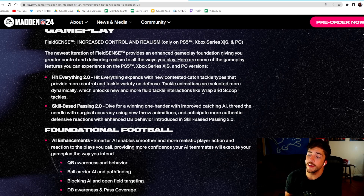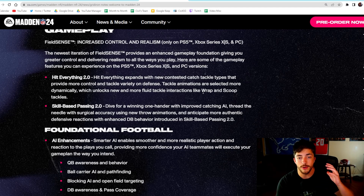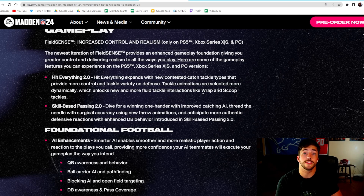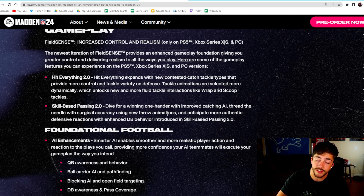Skill-based passing 2.0 — dive for a winning one-hander with improved catching AI, thread the needle with surgical accuracy using new throw animations, and anticipate more authentic defensive reactions with enhanced DB behavior. Something they really focused on in terms of defensive pass coverage was CB ball play. A lot of times it felt like your players would be stuck in mud on defense even if the ball was thrown right at them in zones. A focus for them was to fix that, which is very important. I expect free-forming to have less bugs, less overthrows, and less of the ball just falling to the ground.